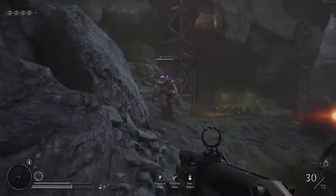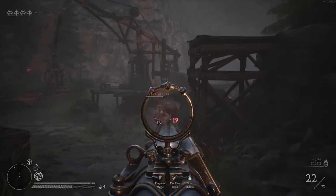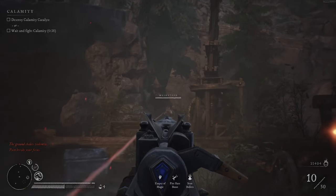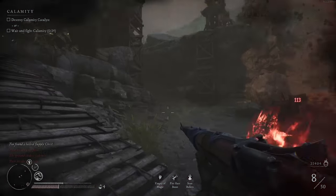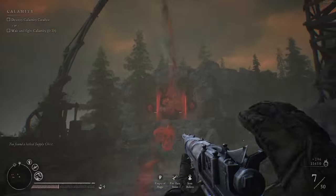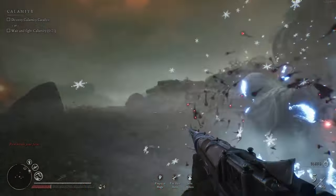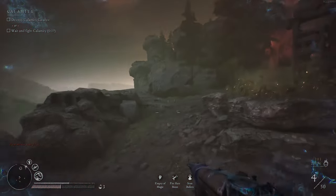I like the Ice Stiletto. I will say that sometimes I have a tough time connecting with it — it's like a good time to switch to the rifle. Destroy the Calamity Catalyst, or face the Calamity. I think we're going to end up facing the Calamity because I think that's the Catalyst right there.